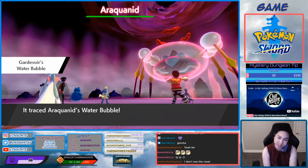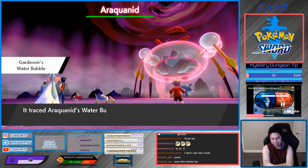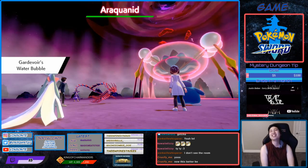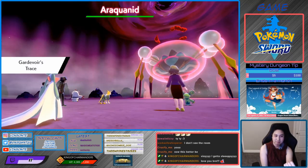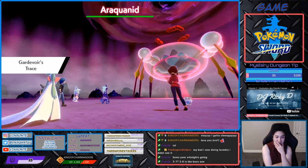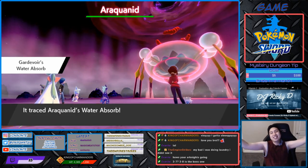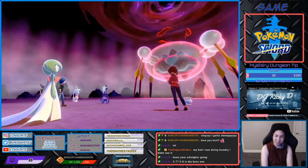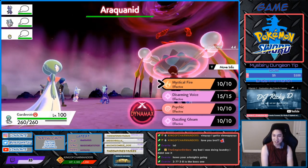We did it — Water Bubble... We have Chelsea and Michael here, whoever they are. Water Absorb — we found the Hidden Ability Araquanid!